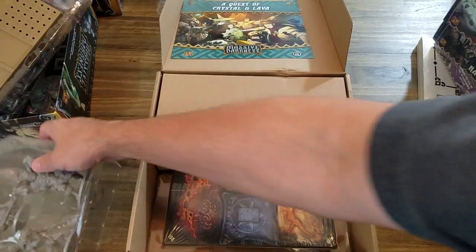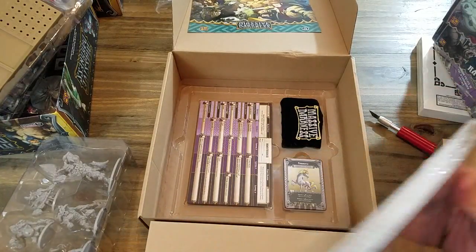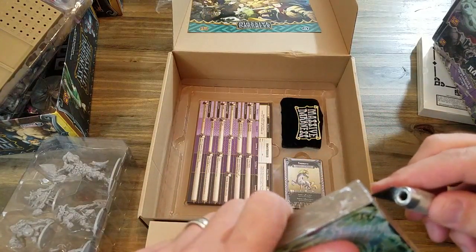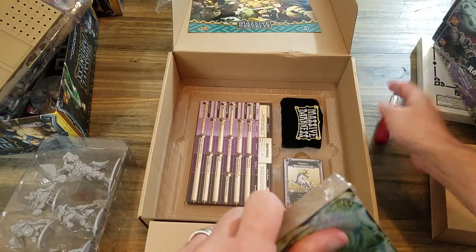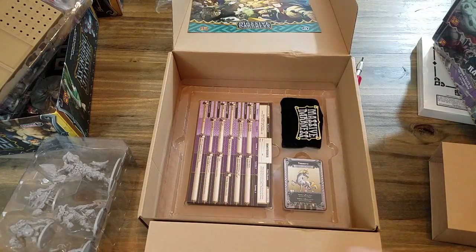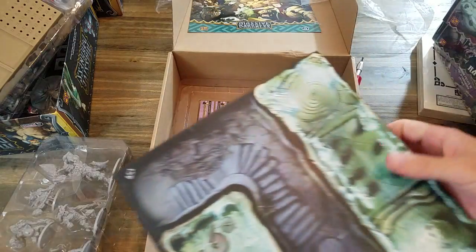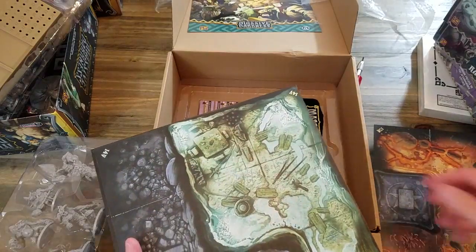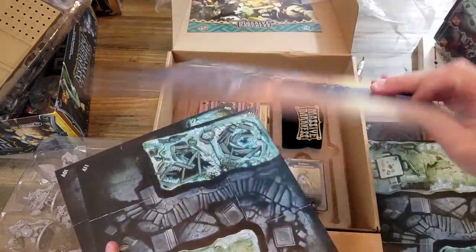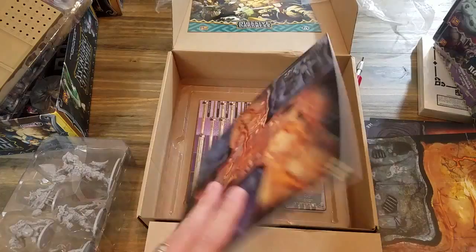While we're on the topic of the crystal expansion, let's go ahead and look at those tiles. I don't want to clip any of the art — there we go. Again, we got a lot to open so I'm going to try to move pretty quick. Alright, here's the crystal expansion and the lava. Again, these have dark and light areas apparently, so that's pretty cool.